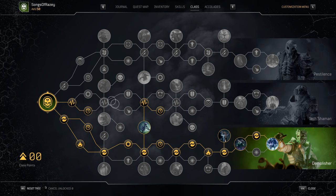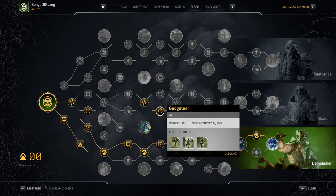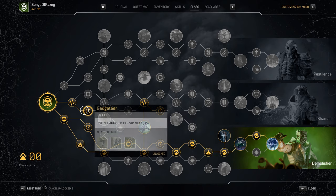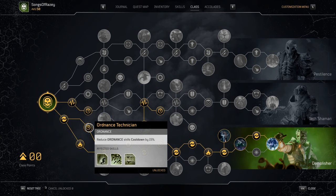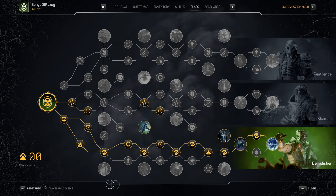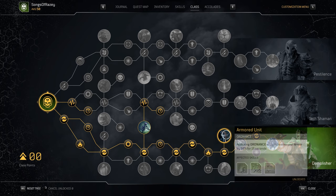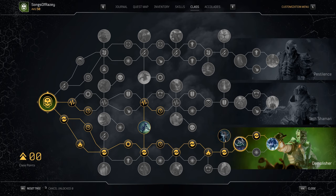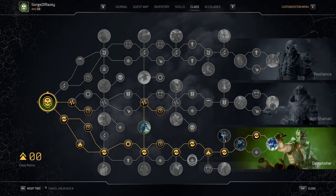For the skill tree we've gone primarily down the bottom tree, but also dipped into the middle — one node for health, and others for cooldown reductions on Fixing Wave to make it more manageable. We've taken resistance piercing, anomaly power, the ability to gain extra armor while using certain skills, and increased anomaly power when activating certain skills.